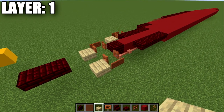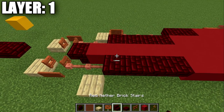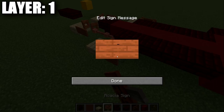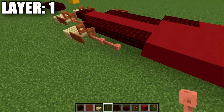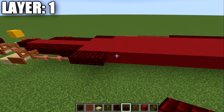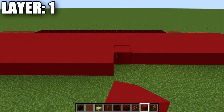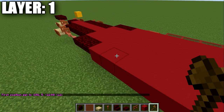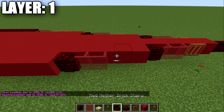Place a birch wood slab coming off this lightning rod going forward, then an acacia wood fence gate opened toward the ship with an acacia wood sign on the side. Then place three lightning rods going forward, two red nether brick top slabs, and then 24 red concrete blocks going forward.